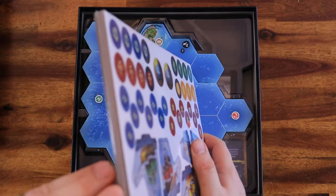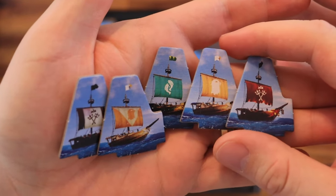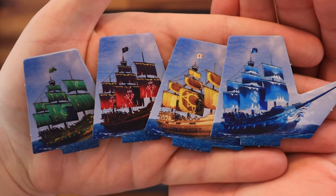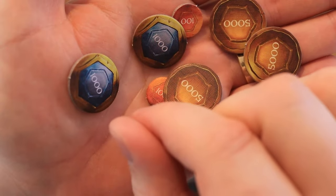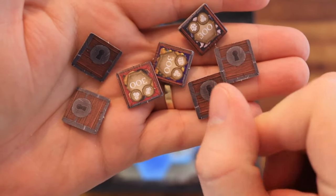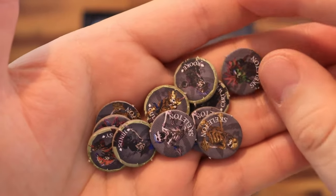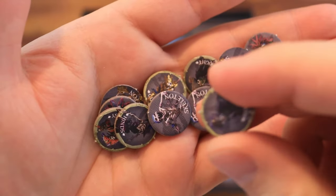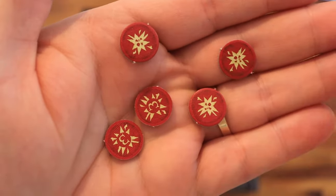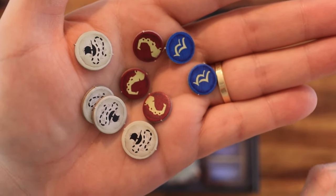After that we have the punch boards — four punch boards in total. Those are the player sloop standees, player brigantine standees and player galleon standees. Gold tokens of different values, treasure chests, an assortment of skeleton tokens including captain tokens, lots of damage tokens, progress tokens, kraken tentacles, and water level tokens.